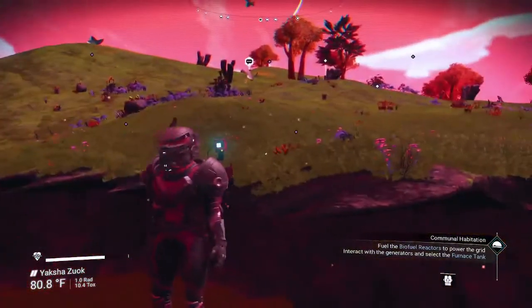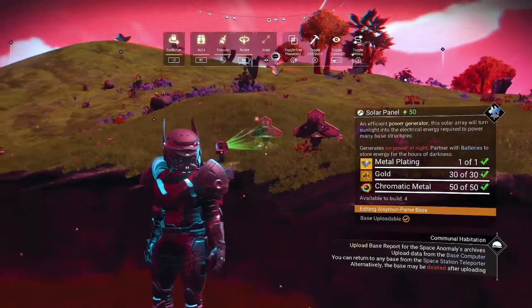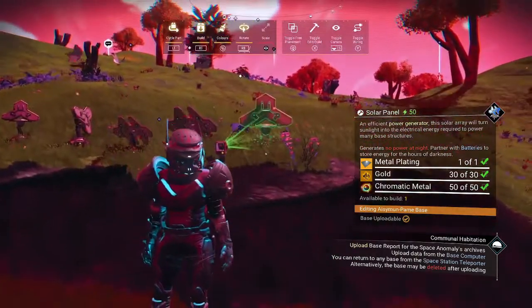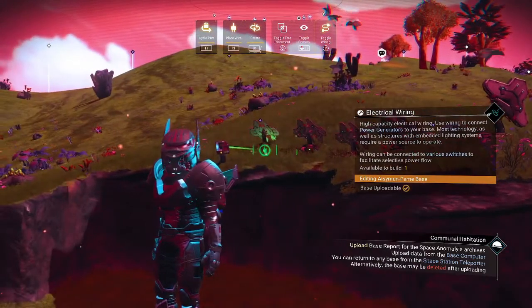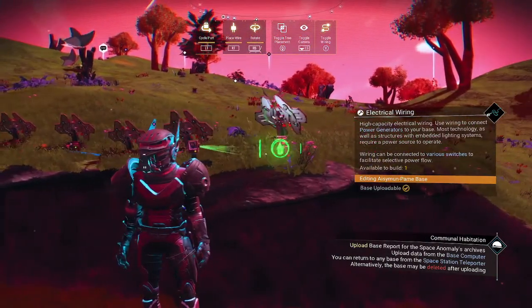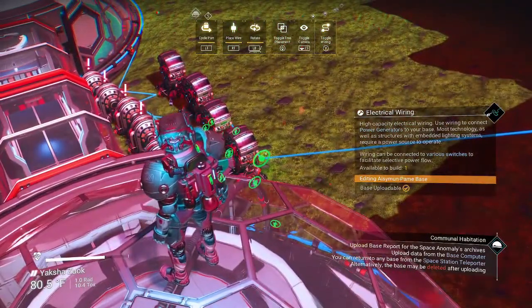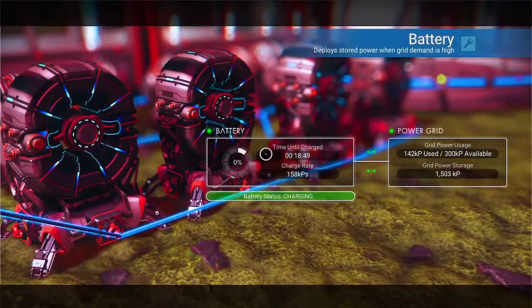Let's see where I want to put these things. Oh, a hill — put them off on the hill. Get these things wired. Get these things wired. Oh yeah, yes — we have power! Excellent.